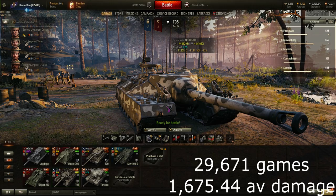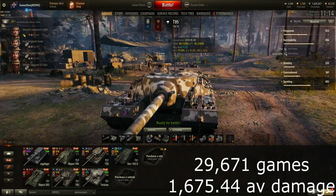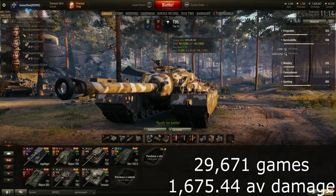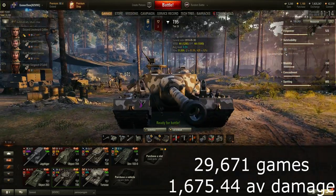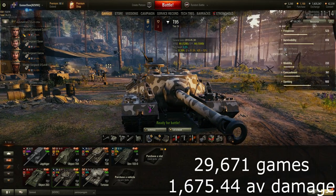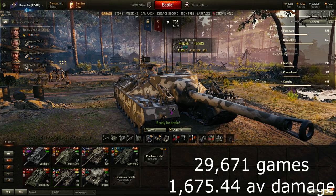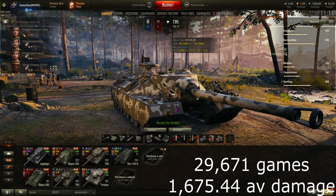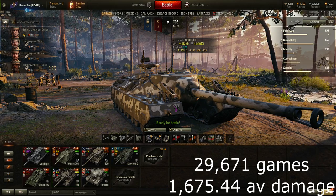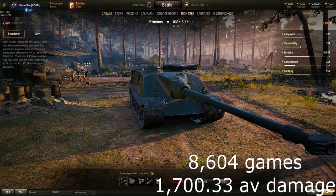Because it moves so slowly, it tends to fire with pretty much no loss of accuracy, resulting in 1,675.44 average damage per game across just shy of 30,000 games in the last 30 days. It has brutish armor — 305mm frontal — but there are known weak spots that can make it a liability. In the right situation, particularly a city or corridor map where it can trundle toward people and keep that big gun firing, it can be extremely effective.